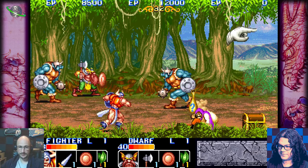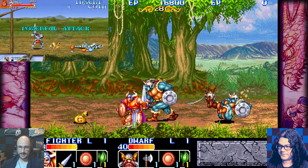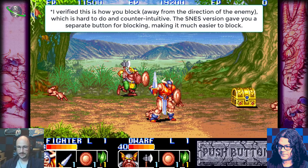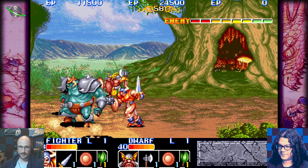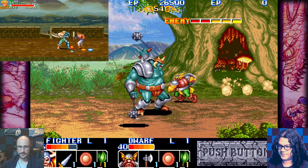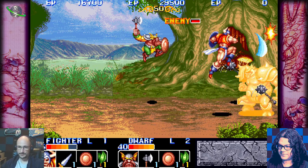Speaking of Knights of the Round, that was one of those games — it had a really cool blocking and counter-attack mechanic. This one has what seems like the precursor to that, which is much harder to pull off: if you tap in the direction away from the enemy exactly before their attack hits you, you'll block. They do it a little nicer in Knights of the Round — you hold attack and tap back when the enemy is about to hit you, and not only will you block, but you'll be flashing and vulnerable for a second, and if you press attack while flashing you'll do a powerful counter-attack.